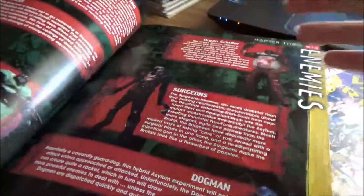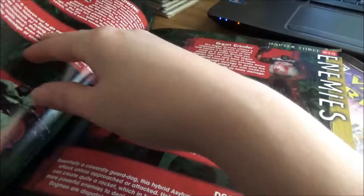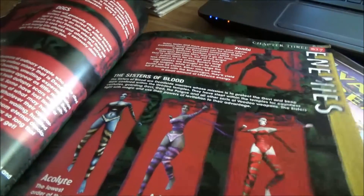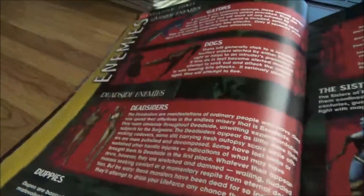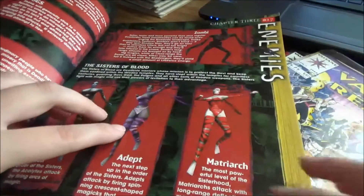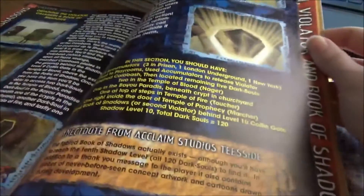It tells you about all the items and all the enemies, which is extremely cool — so you get the actual names of all the different sisters, which is only in the PC version, maybe the Dreamcast. I think the Dreamcast is pretty well the PC version but I'm not sure. We got the maps and all the descriptions of what to do, and there's neat little stuff about the people who made the game.